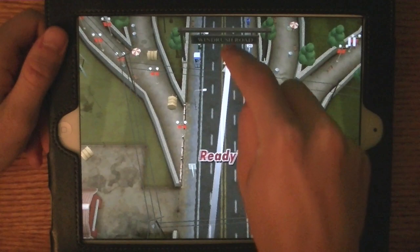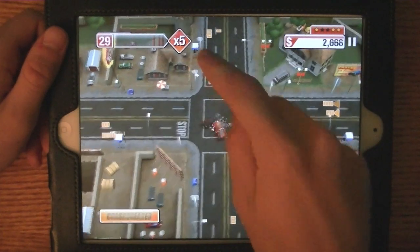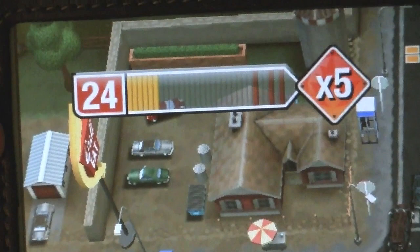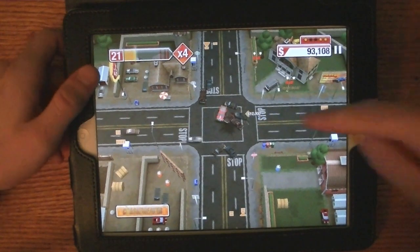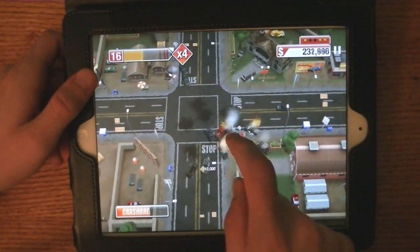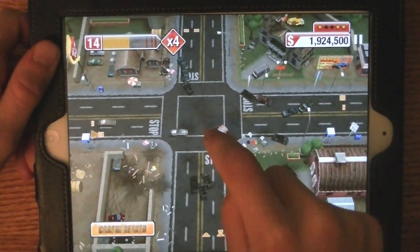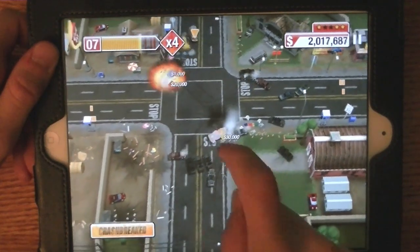I'm going to go ahead and steer the car into the intersection, and for now I'm just wrecking vehicles as they go by. However, this bar in the top left corner and the counter with the 23 is the number of cars I need to get to reach my Inferno mode. And once I'm in Inferno mode, I simply need to keep causing things to explode or burn, or crash down if it's a building, for my combo to continue on.